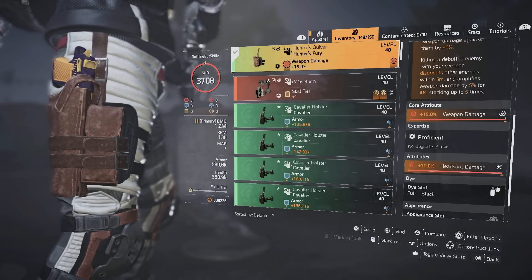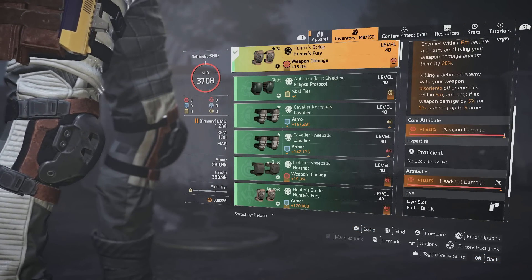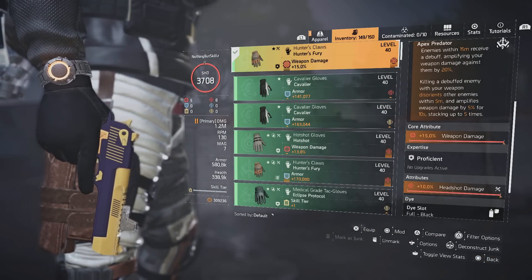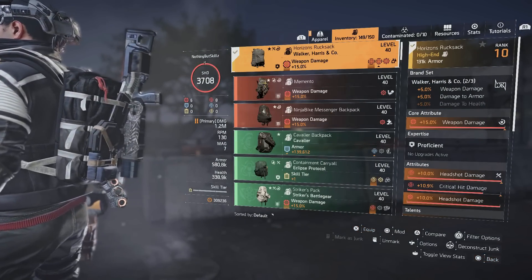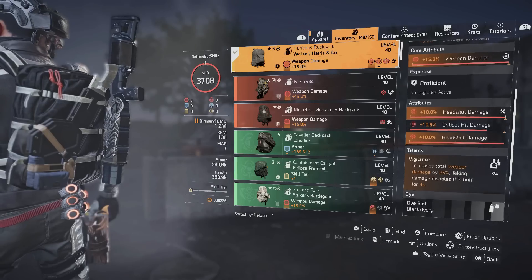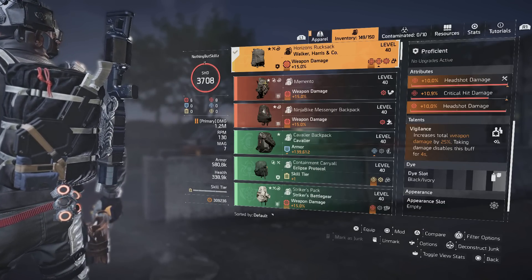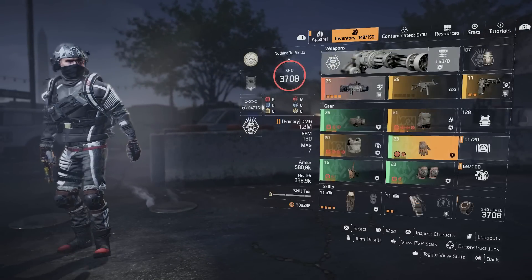Perfect Headhunter is what really makes this build go. Our second piece of Hunter's Fury has weapon damage and headshot damage. The third piece — the knee pads — also has weapon damage and headshot damage. The fourth and final piece has weapon damage and headshot damage on the gloves. For the backpack we're running the Walking Hair, getting that extra five percent damage to armor, with weapon damage, headshot damage, critical damage, and a headshot damage mod. We have Vigilance: increased total weapon damage by 25% — taking damage disables the buff, but we should have it up all the time because of the big shield we're running.